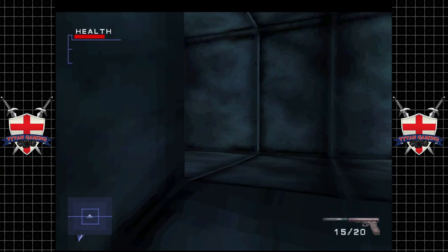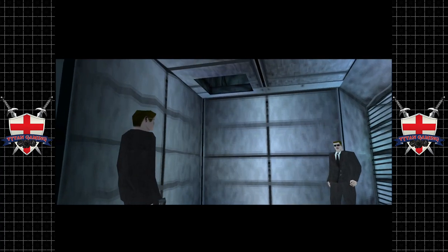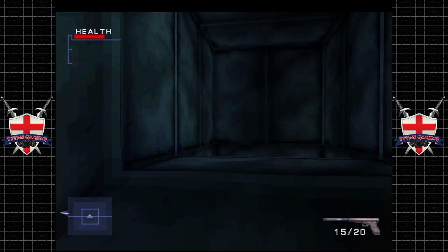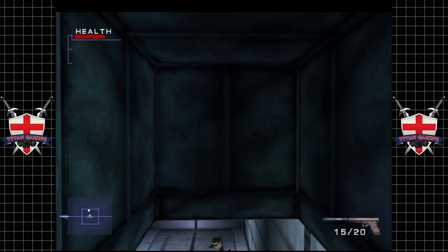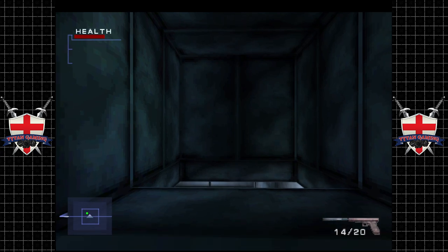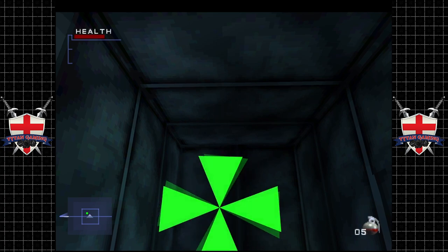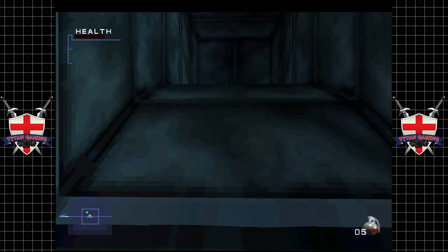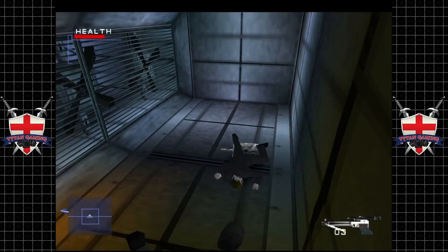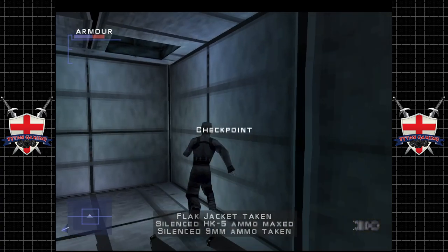This bit's a bit dicey. We can headshot this dude — the guy in the corner is a bit more of a special case, so we're going to drop a grenade on his ass just for good measure. Back the fuck up because I don't trust it. Fire in the hole. Couldn't have happened to a nicer bloke.